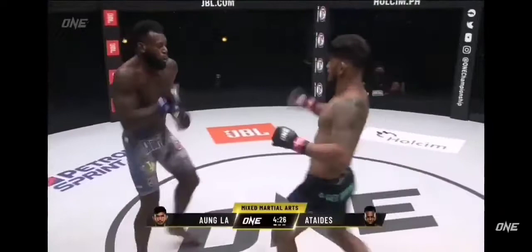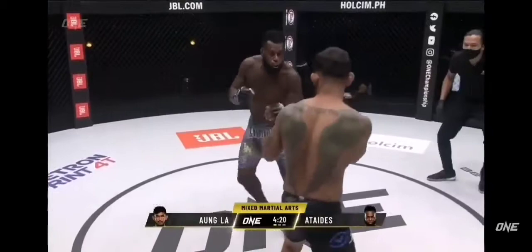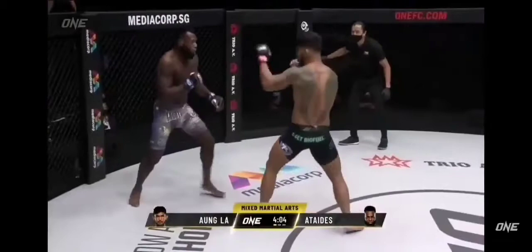This is where Angela feels most comfortable — it's when it's on the feet and he's utilizing that Dutch style kickboxing he's been working so hard on. I like the kicks that he's adding; he's mixing up the targets, attacking the legs, the body, and the head of Leandro. What a shot from Angela! You hear Henry Hooft in the corner saying maintain the pressure.